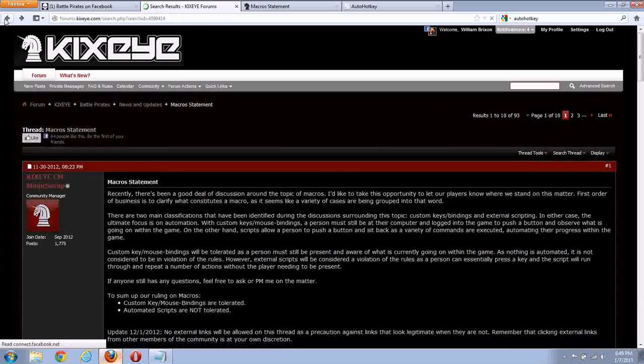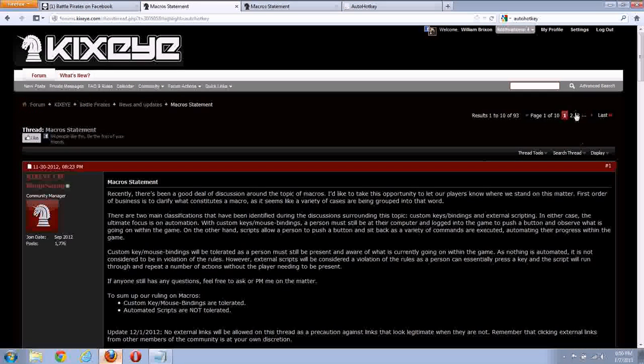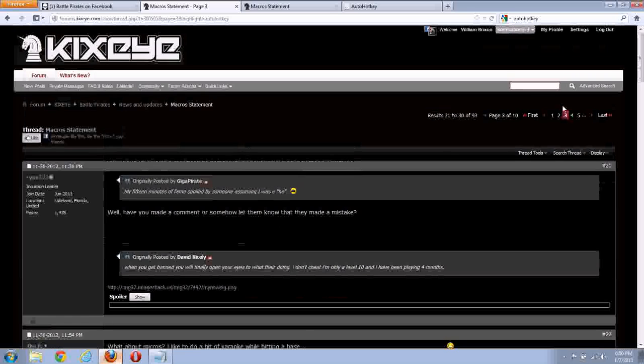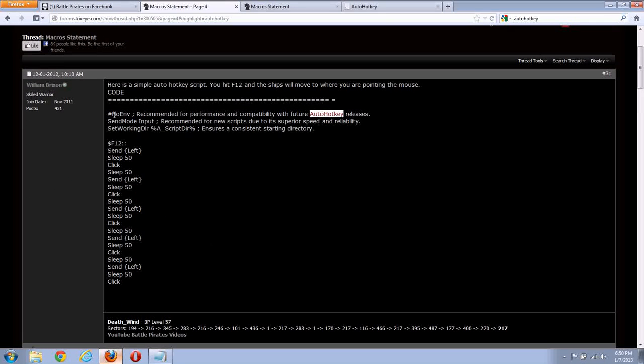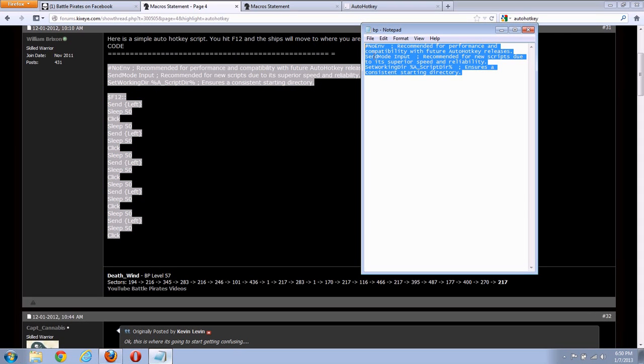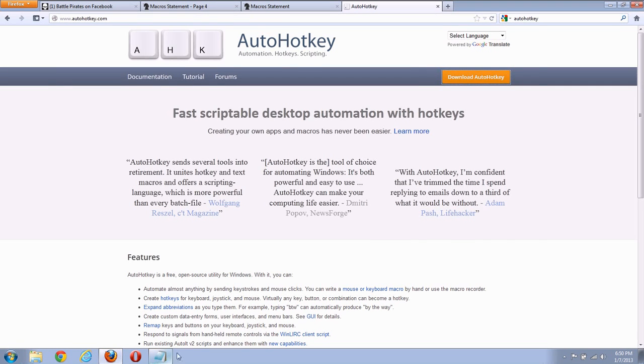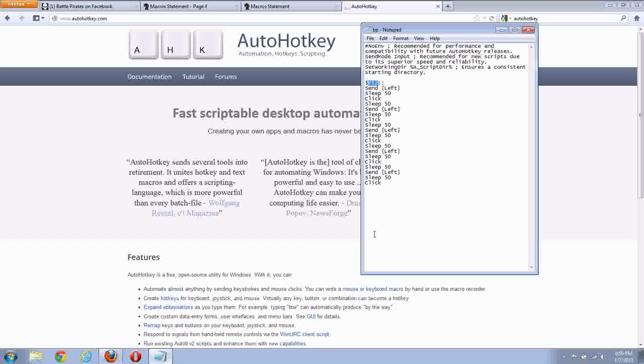I searched for AutoHotKey in the forums and got the macro results. I think I'm on page four. There's probably something even more unique you can search on that'll get you there even easier. You just copy this to your script. This part is the same as this part. This is set up for the F12 key. If you want a different key, you can change it here. If it's an odd character, you might have to look on the AutoHotKey website documentation for how to reference other keys. I use F12 because it doesn't really have any usefulness in anything that I do.